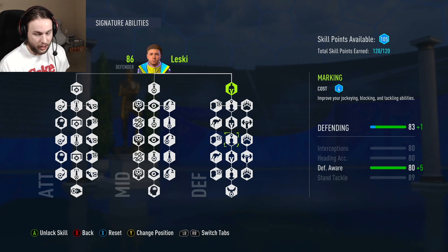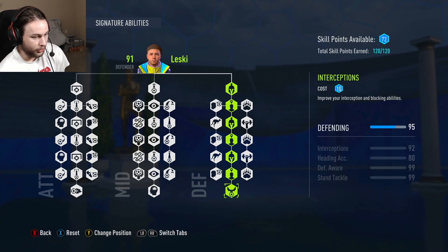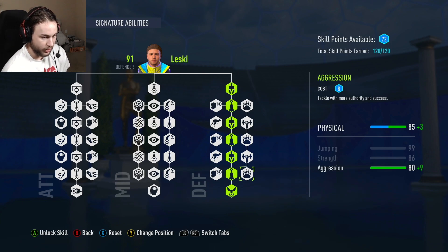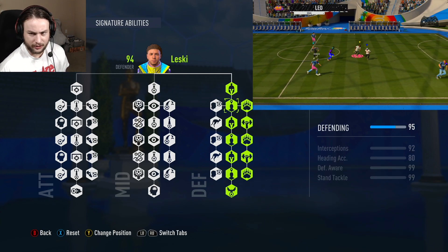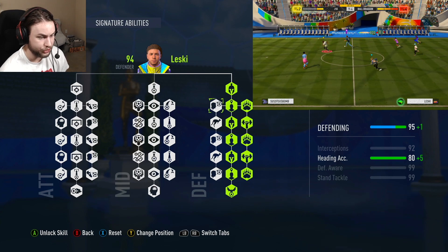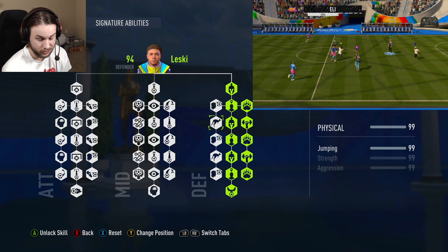You're going to go down the middle all the way to interceptions. This will basically max out your interceptions to 92, increase your defensive awareness, and your standing tackle. Then go all the way to the bottom right to get 99 aggression, 99 strength, and 99 jumping. For me, I already had 99 jumping — that's one of those attributes that upgrades after every game. So if y'all don't have 99 jumping yet, go to this jumping node and click it. If you already have 99, it'll be a waste of skill points.